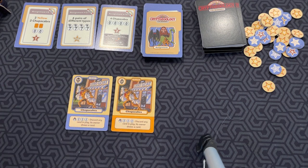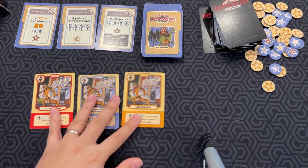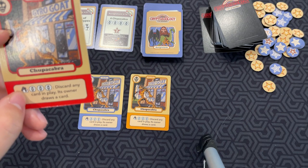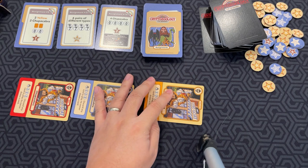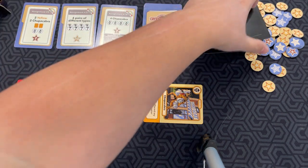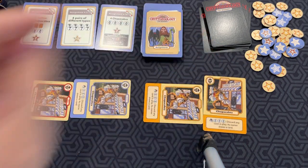Let's say I played a third chupacabra in front of me. I can decide to tap them for this ability: tap three chupacabras, discard any card, and that card's owner draws a card. So I could choose one of my cards or an opponent's card — they discard it and then have to draw a card. If you complete any of the assignments, you can claim it. So if I had four chupacabras and put down my fourth chupacabra, that completes the assignment.